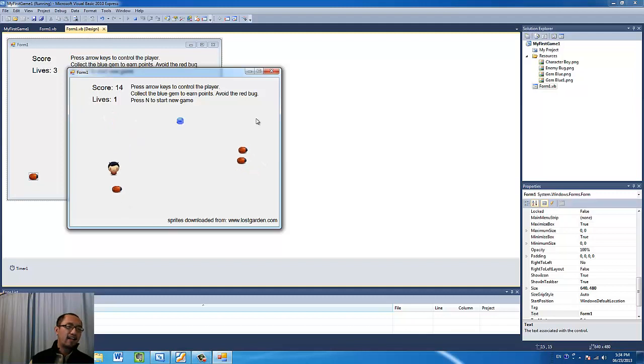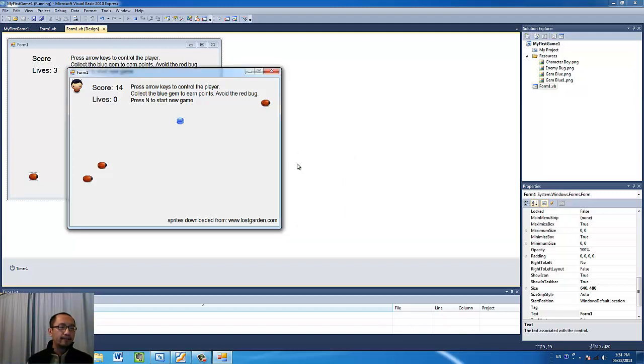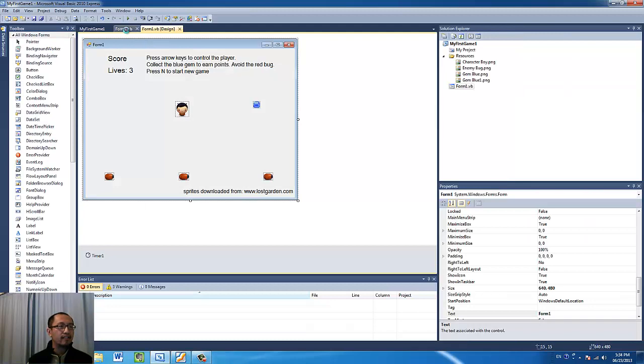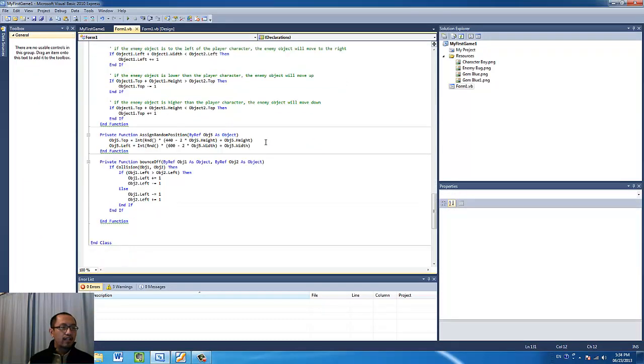So that's the improvement I've made. That actually took me a while to program, so I'll show you guys how I did that — or if you want, try to program it yourself first and see if you can get that without looking at my answers. Basically what I did was I created a bounce-off function.